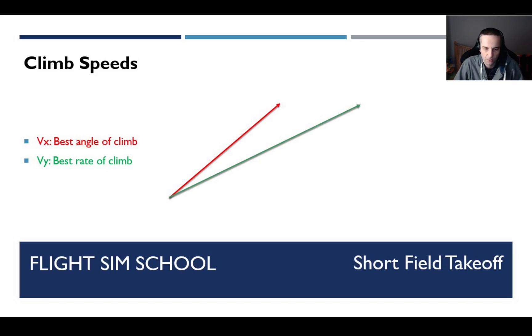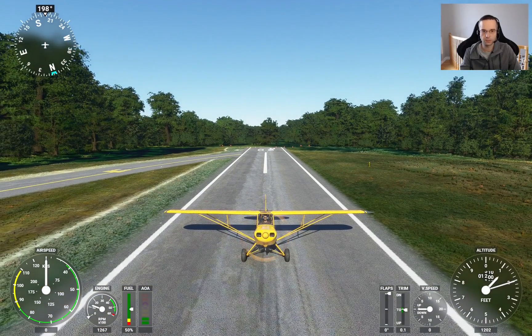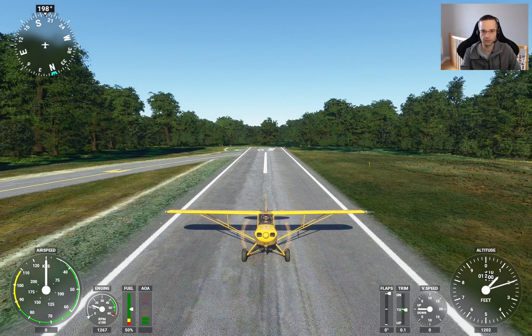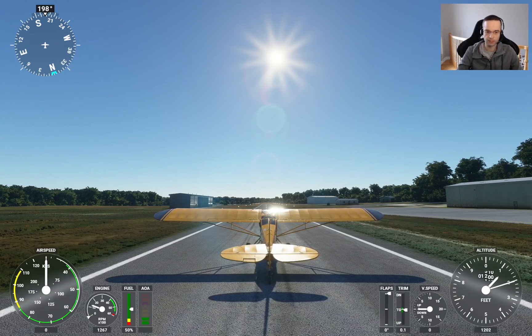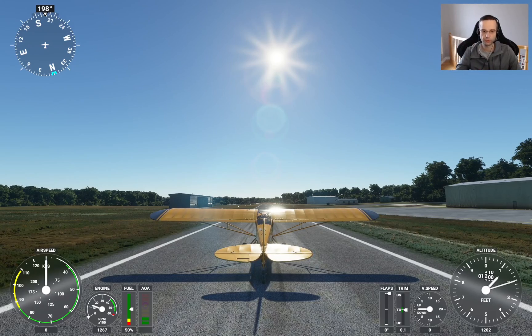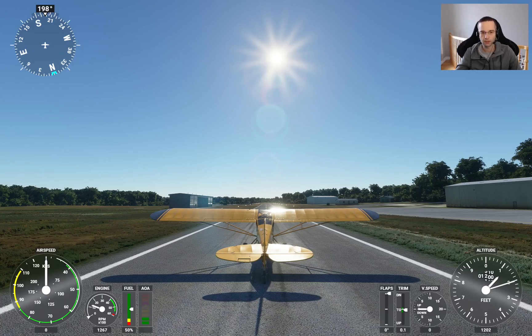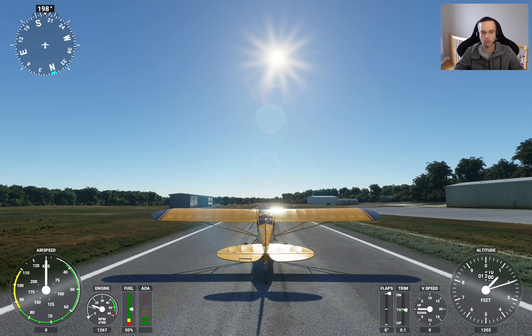That's all the theory we need right now. We're going to jump into the cockpit. We are at a different airport today so that we can practice our short field takeoffs with obstacles — you can see some trees right there, which makes it much more realistic in terms of an obstruction at the end of the runway. We are going to do two separate takeoffs. The first will be without obstructions, but we will use the short field procedure so we can get used to it, and we'll run through all the considerations to make sure everything makes sense for our takeoff.